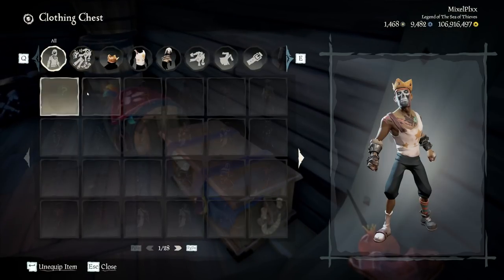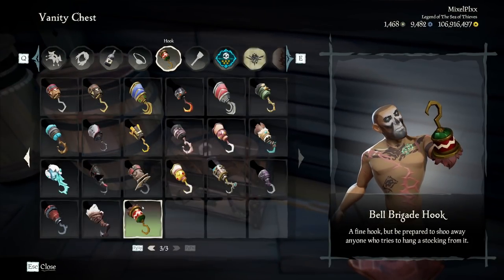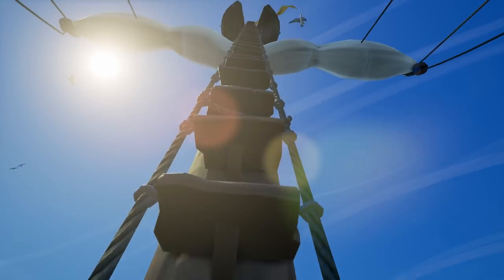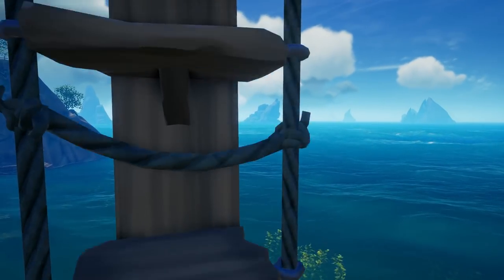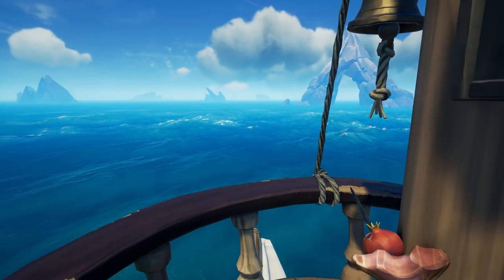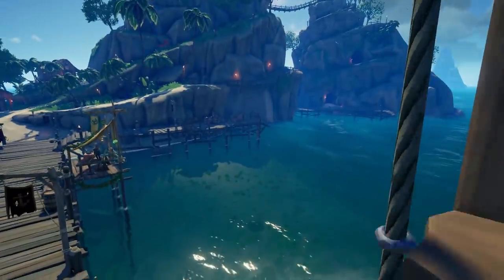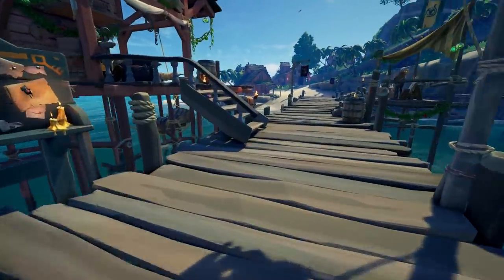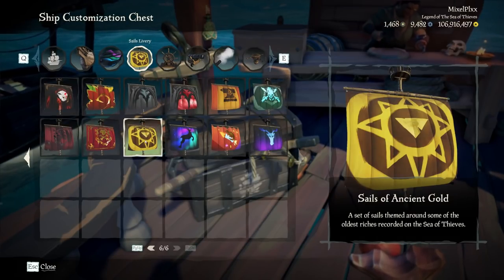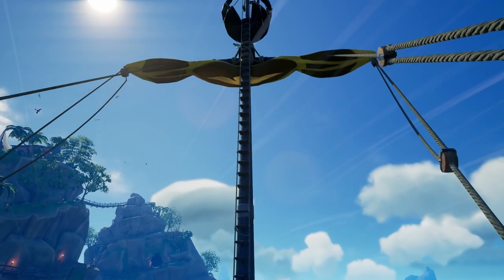Let's go ahead and start putting these on. Bell Brigade hook right there. Let's do the Aurora top flag, and we'll do the sails and the Aurora hull. The Aurora stuff is definitely suited for people who enjoy that kind of look. Let's throw on the hull very quickly, and then we're going to throw on the Sails of Ancient Gold. Let's turn the sails real quickly.